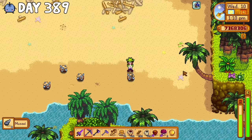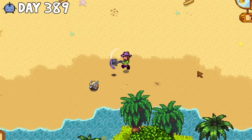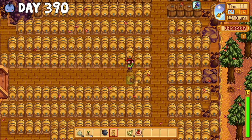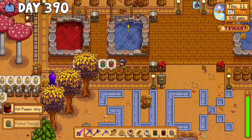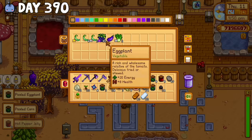I was not messing around and ready to do anything it took to make that 3 million dollars, even if the means were unconventional — like turning mussels into sashimi. It doesn't even make that much money, but I was getting extremely desperate. Most of those things were just supplementary income though; the real money maker was the ancient fruit wine, so I also continued to produce fairy dust to finish it instantly. I also made some extra preserve jars so I could process all my extra fruits and veggies a lot quicker.